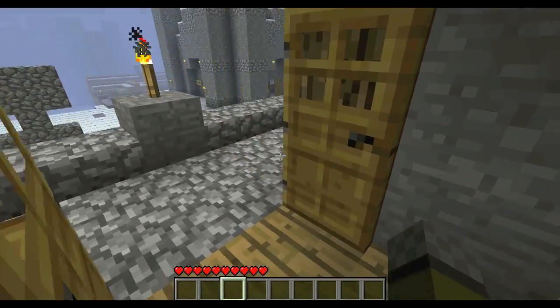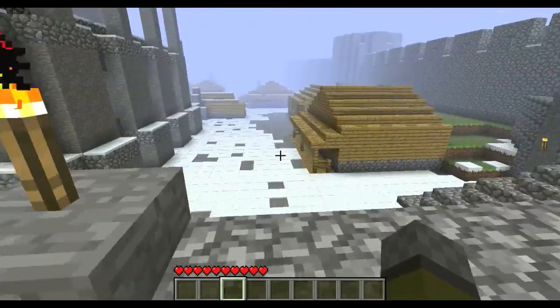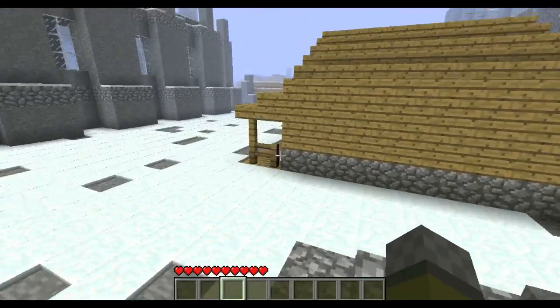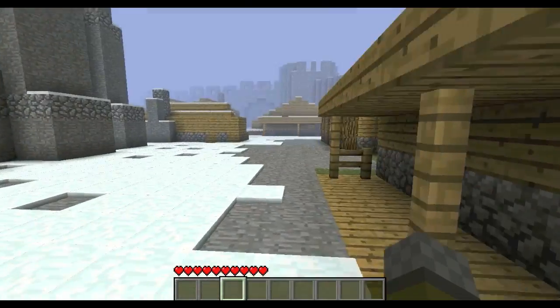There are some new chandeliers now that you can put torches on fences. I haven't really gone around and changed everything, but down here, all the houses down here are done, like this house — you can see down there.